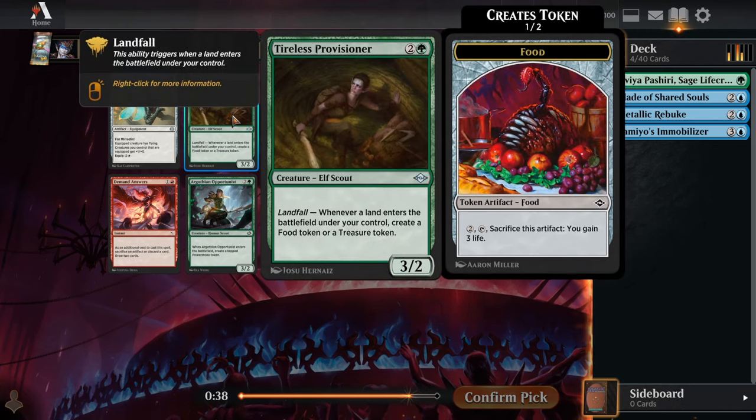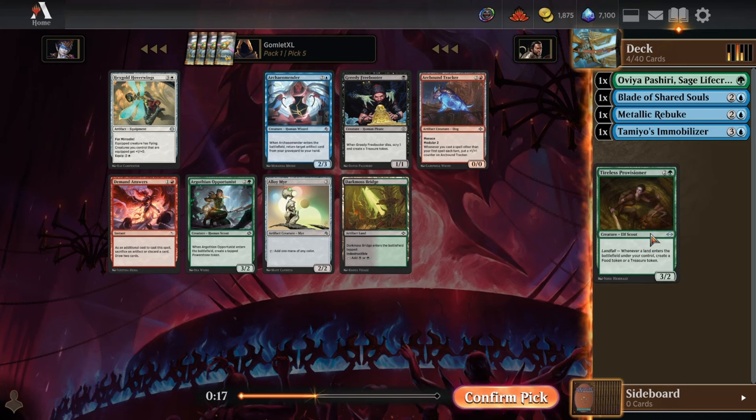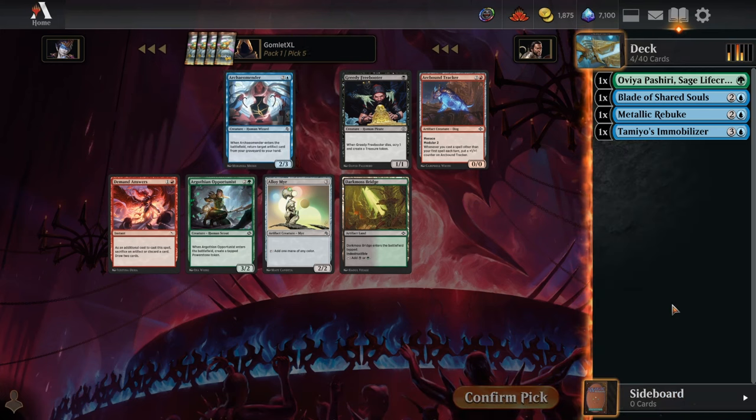Pick number 5. Tireless Provisioner is a great card at grinding out a long game — every time you're playing a land, you're getting a food or a treasure. That's like 3 Arcbound Trackers in a row, so this would have been a solid draft pod for Red. But I've drafted a lot of Red lately and it's been a while since I did some green stuff, so we'll stick to the slower, grindier blue-green pile we're working on. I think Provisioner looks great there.